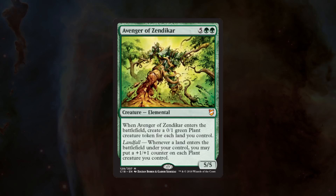This mythic reprint is fantastic in a deck where the focus is based on lands coming into play and having a ton of lands on the field. For those of you who are unfamiliar with the card, for only 7 mana — 5 colorless and 2 green — we get a 5/5 elemental creature that enters the battlefield and gives us plant tokens.